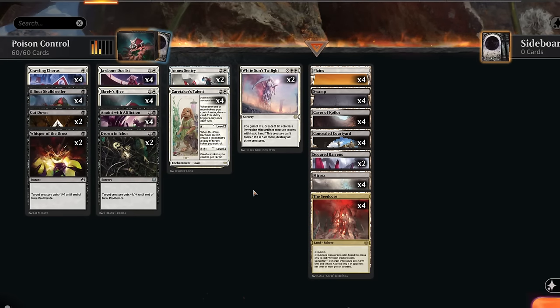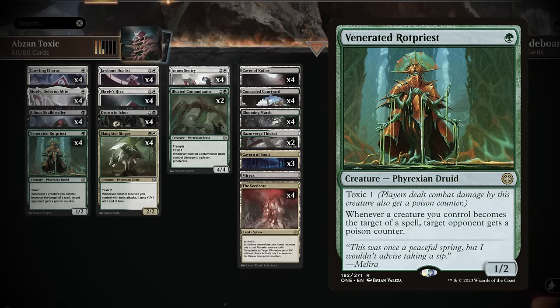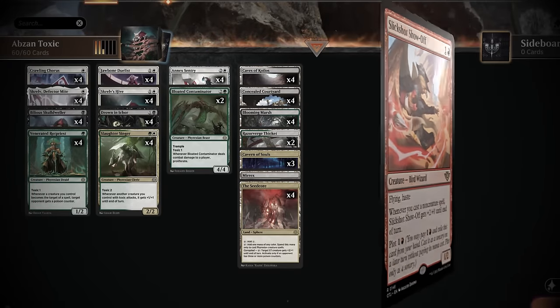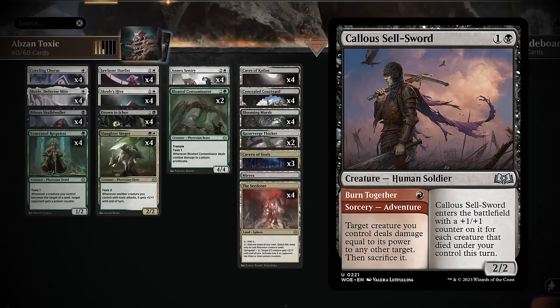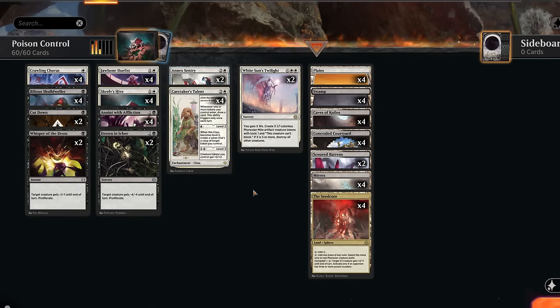Hello and welcome to another standard video. Today we're taking a look at a black white poison deck, which is my attempt at updating the poison archetype to the current best-of-one standard meta game. I started out with the Abzan poison deck from last year — it also included Venerated Rotpriest at one mana — but I quickly came to a few realizations. One is that the red decks are just faster than any poison deck ever could be, since they can often threaten lethal around turn three already.